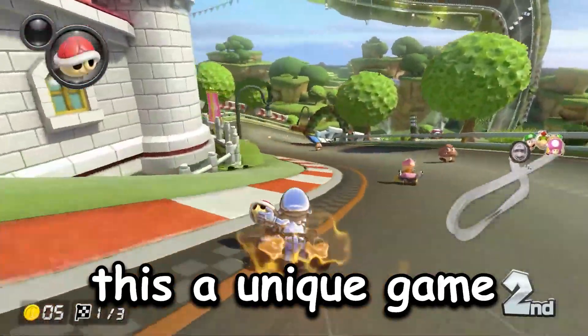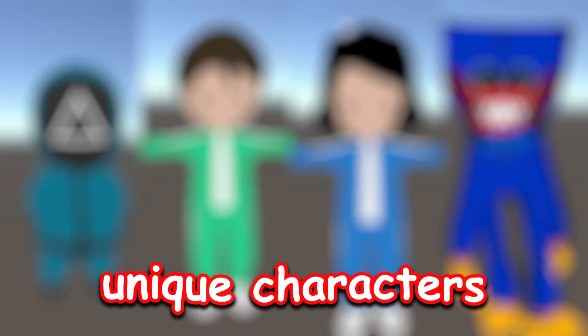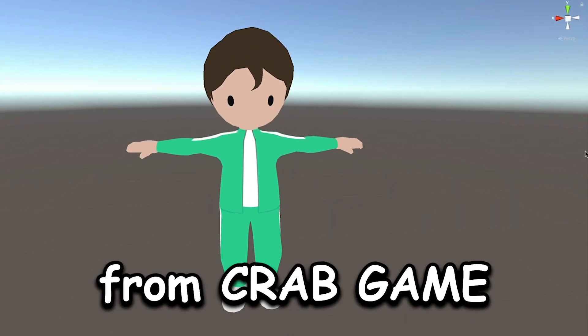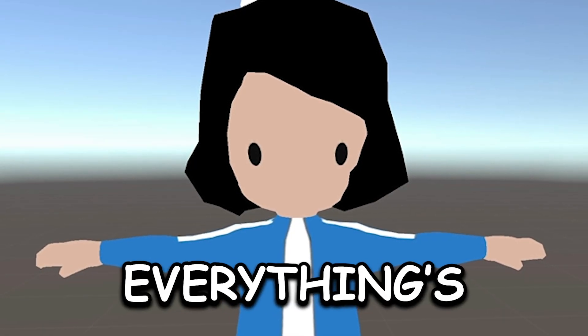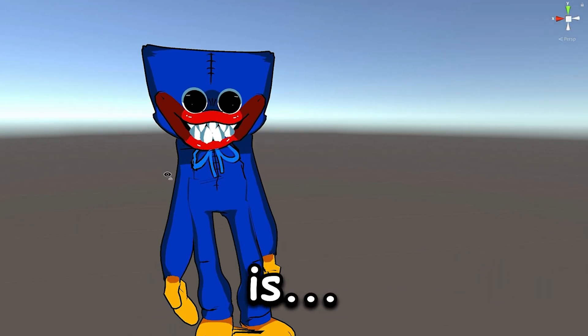I wanted to make this a unique game — totally not a Mario Kart ripoff — so I added unique characters, totally not stolen. This guy is from GTA. This one is the weird dude from Crab game. This one kinda looks like my ex. Hey Stacy, I hope everything's going well. I hope you get hit by a train, bitch. And the last one is your boyfriend — nice taste you have there.